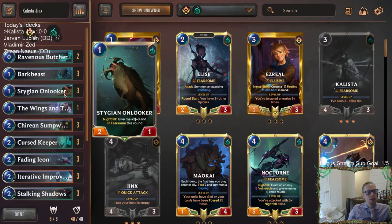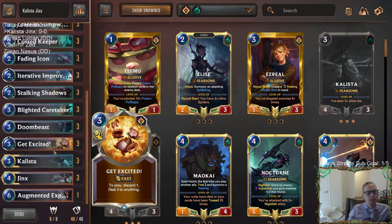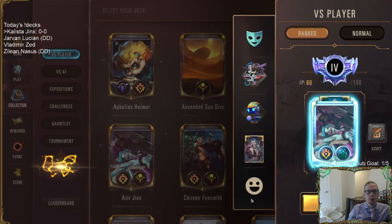I really like this package of sump worker, doom beast, iterative improvement, and stalking shadows. Onlooker is also very good with both improvement and stalking shadows - getting multiple 4-1 fearsomes, kind of like getting multiple really cheap decimates. That also works really well together. So let's play some Kalista Jinx - we'll go play our five games in ranked.